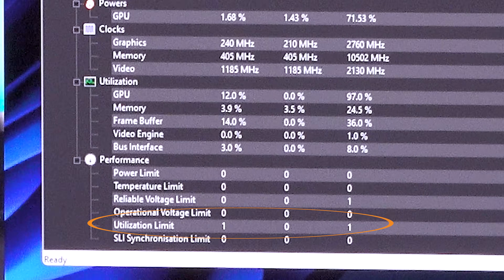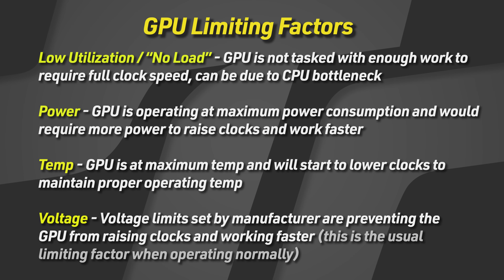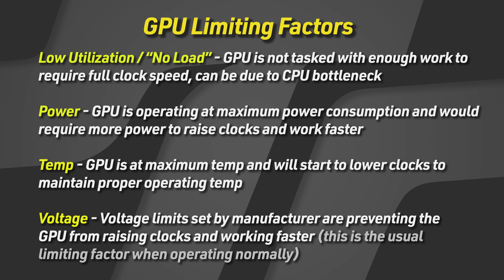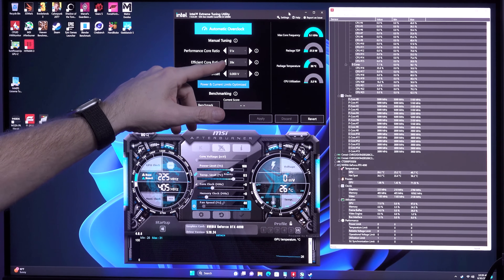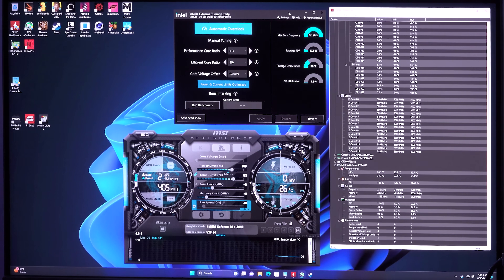The card is always going to be limited — right now sitting at the desktop idle, it's limited by no load. That's a no-load limit. You've also got voltage limit, which is what any 40-series card is going to hit before anything else when it comes to power limit. On older generation graphics cards, you'd see power limit hit — that's when the card requests power up to the physical limits of what the VRMs and power design system can produce. Then there's temperature limit, where your graphics card has hit its max temperature rating and will start to slow down clocks to bring temperatures down.